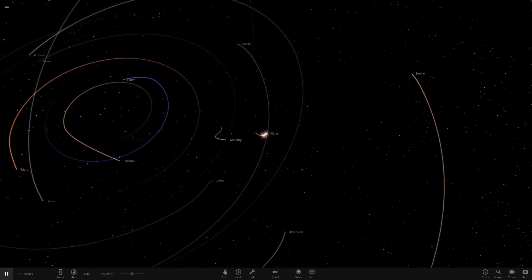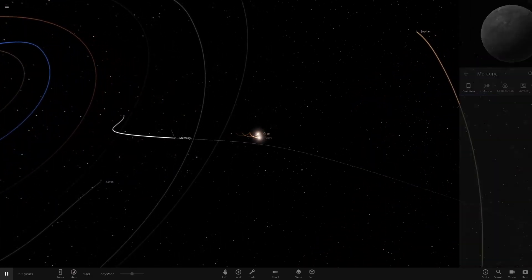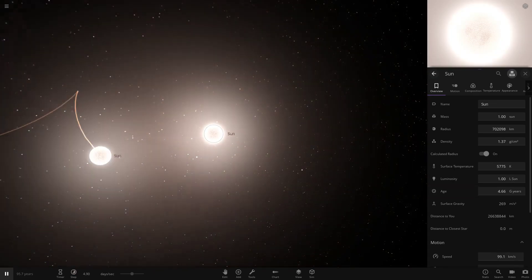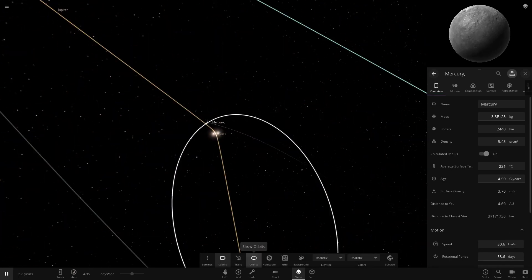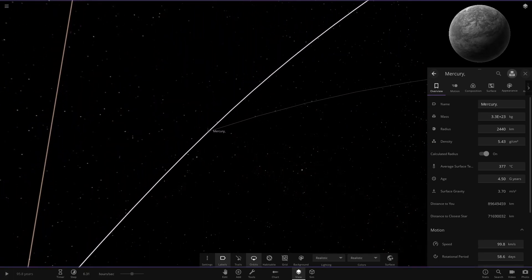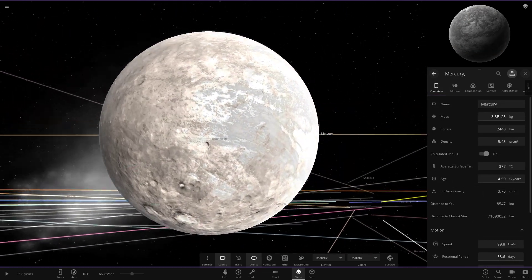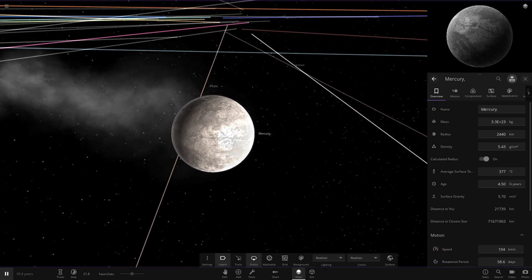We can immediately see with two binary Suns this close together in our solar system — which is built around one star normally — things are not going to plan already. We don't even have to check whether Earth would survive because you can tell straight away it isn't. Mercury is getting quite warm. We can see some clouds starting to emerge on Mercury, which is something we don't normally see.